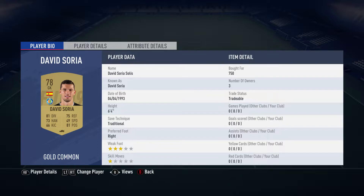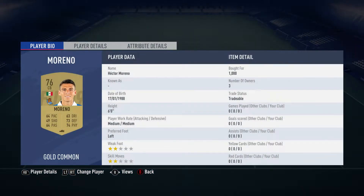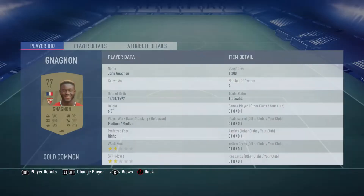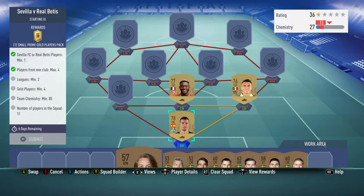David Souya, bought for 750 coins, plays for Getafe in the Spanish first league and is Spanish. The center back on the far right is Hector Moreno, bought for 1000 coins, plays for Real Sociedad in the Spanish first league and is Mexican. Jeriza Gangnam in the middle was bought for 1200 coins, plays for Sevilla FC in the Spanish first league and is French.